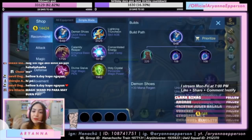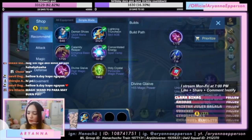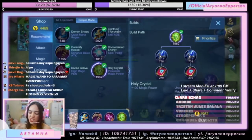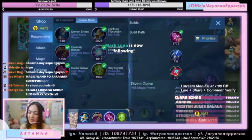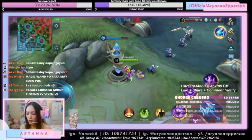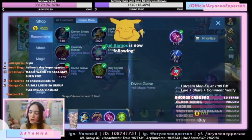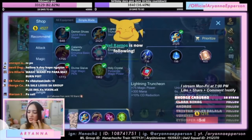Let's buy everything. You can also use Glowing Wand instead of Lightning Truncheon, but this is really for Clash. You can change Divine Glaive to Ice Queen Wand or Truncheon. Or if you don't clash, you can change Lightning Truncheon to Ice Queen Wand or Glowing Wand.